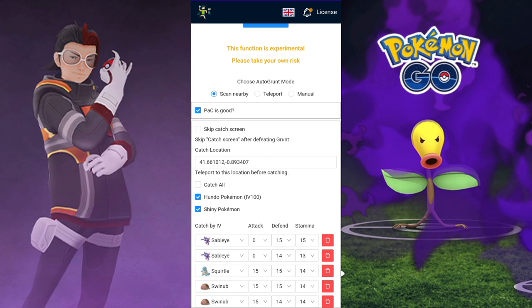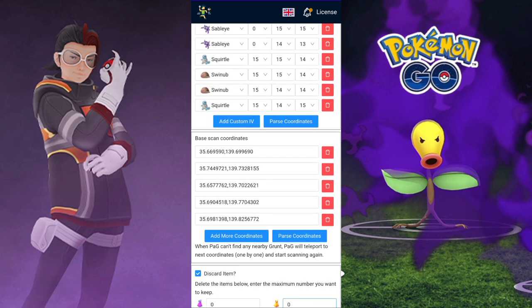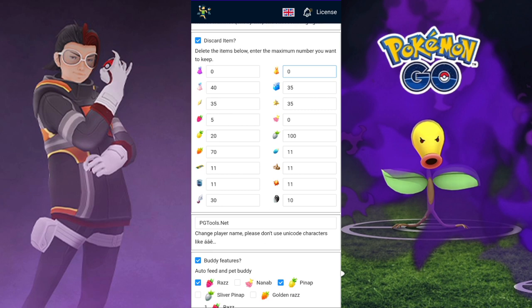Here in the cache location, these coordinates need to be somewhere where you don't have a cooldown, because this is where it will catch the Pokémon. Right now it's set to Spain by default. So if it's going to catch a Pokémon, it will go to that Spain location and then jump back to Tokyo and start grinding again.